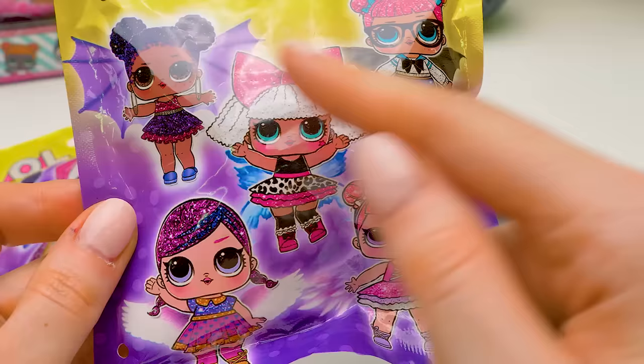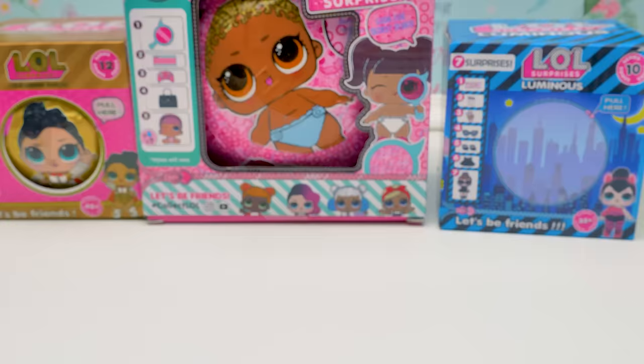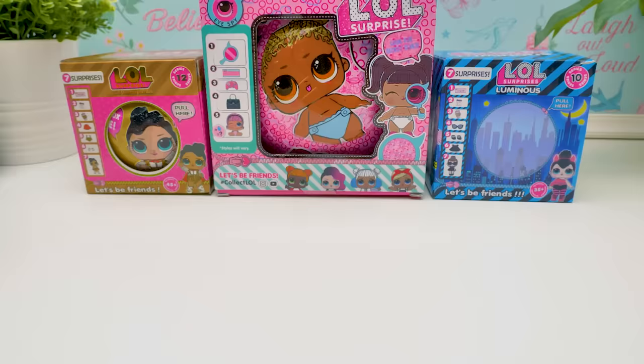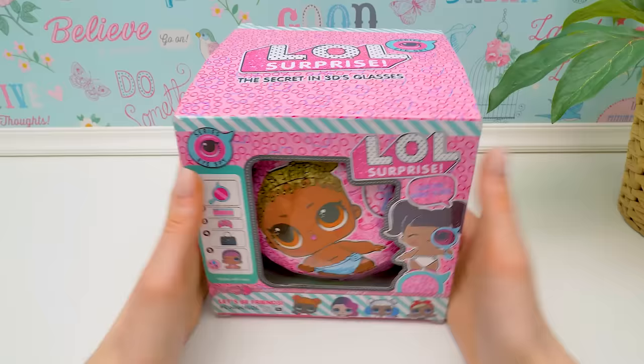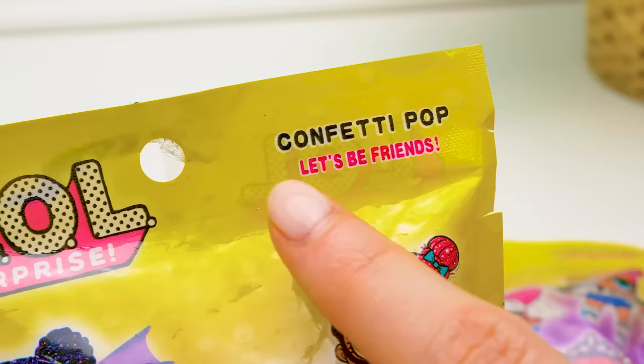Here are three blind bags which you can never find in the original LOL Surprise. There are pictures of dolls with wings on the bags. I wonder what's inside. Two little sister's balls of the unusual black color. Two large balls and boxes, one golden and the other one luminous. And an incredibly big LOL Surprise box, a secret in 3D glasses. We'll leave it for last.